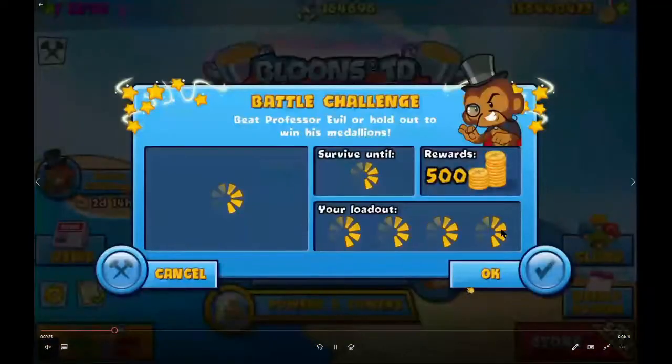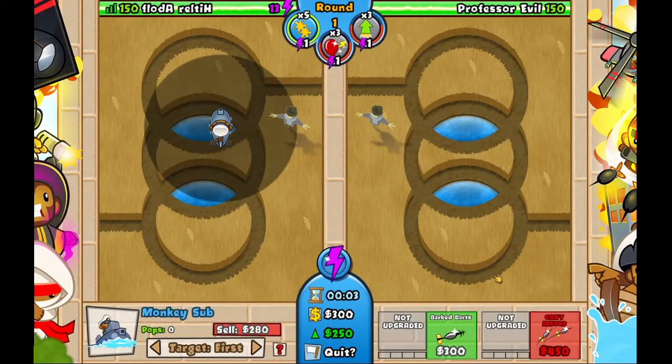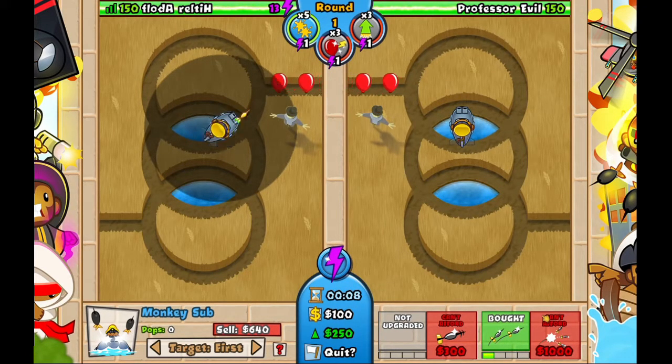How to absolutely destroy him in record time. You start with a sub as far right as possible, upgrade to the right side. Now it can enter star a little bit, because you can see the front. This is all about enter starting.